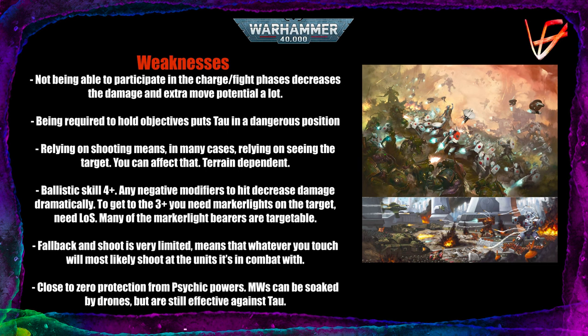Fall back and shoot is very limited for this army. Though Tau can shoot into combat, the problem is they can only shoot at what they are in combat with — and what you can do is make them shoot at targets they don't want to shoot at. They have almost no protection from psychic powers, so whatever debuffs or buffs you want to apply to your units, you are almost untouchable. Only the Farsight Enclaves have the Talisman of Arthas Moloch.